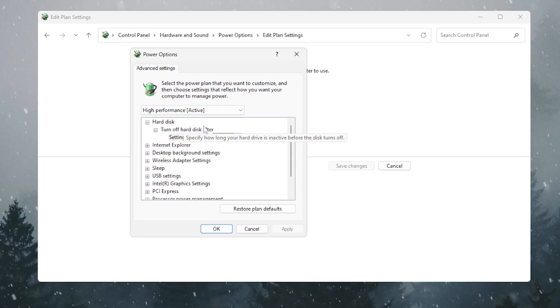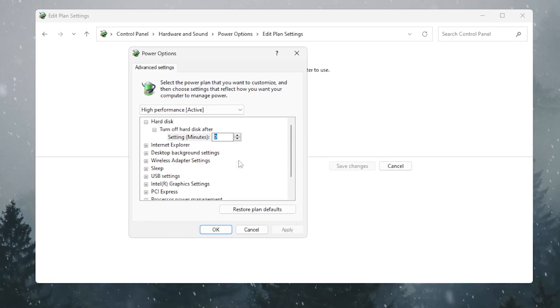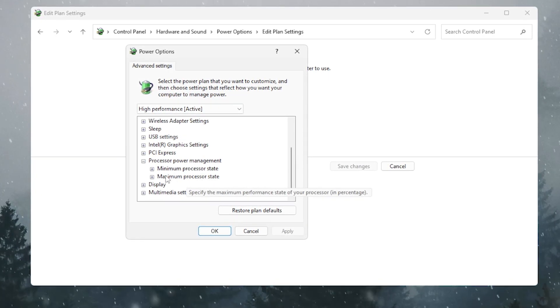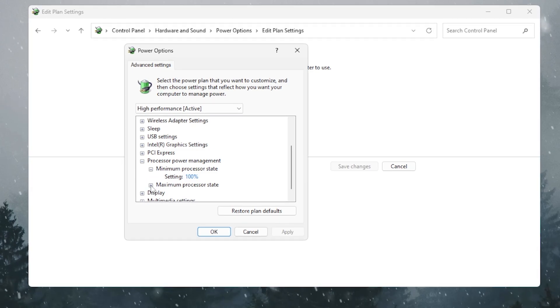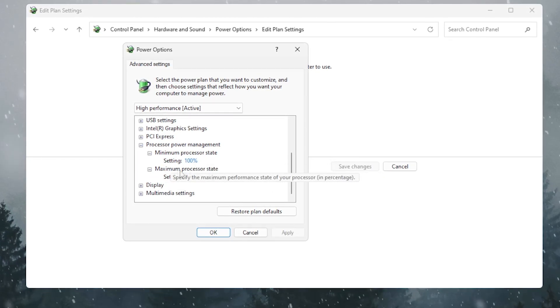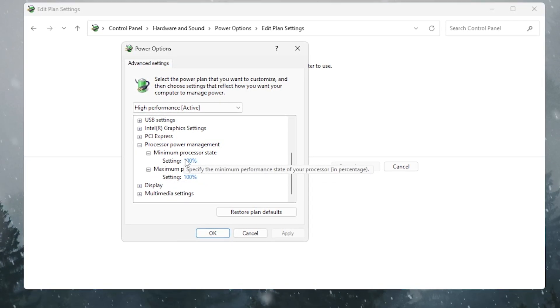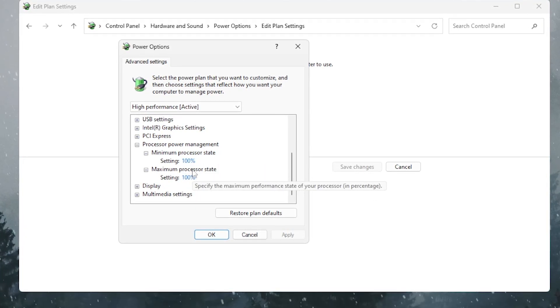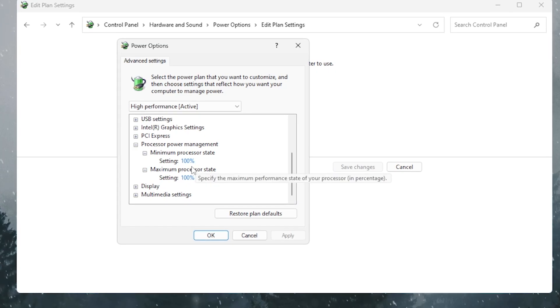Scroll down and find Maximum Processor State and Minimum Processor State. Click the dropdown and set both to 100%. However, if you're experiencing stutters and FPS drops, set both values to 90% instead.